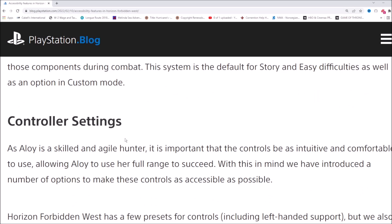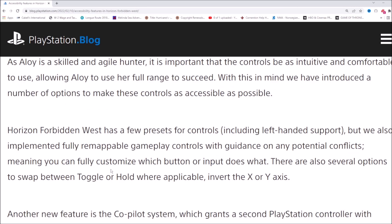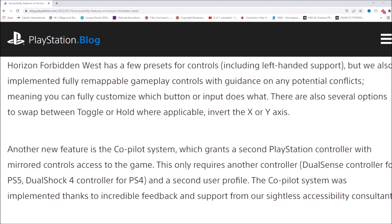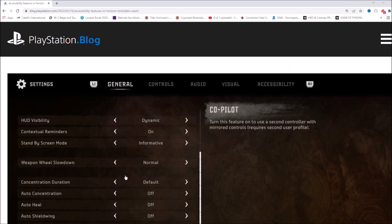Controller settings — as Aloy is a skilled and agile hunter, it's important that the controls be intuitive and comfortable. Horizon Forbidden West has a few presets for controls including left-hand support, but they also implemented fully remappable gameplay controls with guidance on potential conflicts, meaning you can fully customize which button or input does what. There are options to swap between toggle and hold where applicable, or invert the X and Y axis. There's also a co-pilot system which grants a second PlayStation controller with mirrored controls, requiring a second user profile.